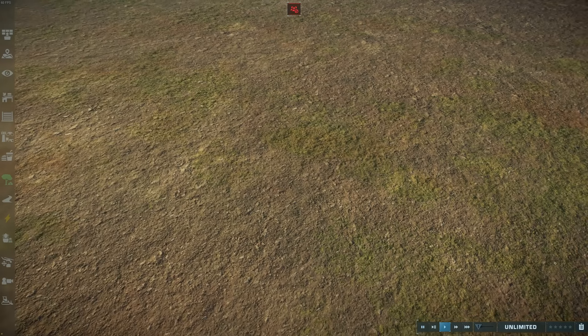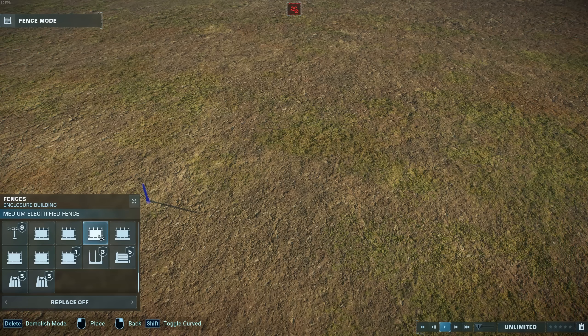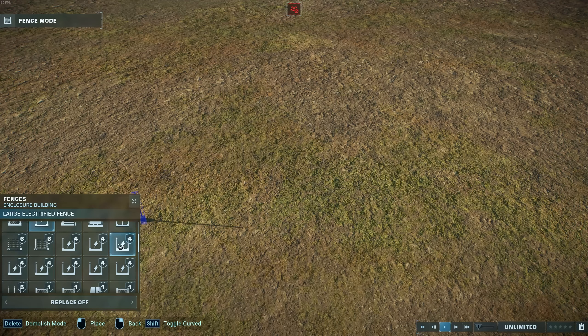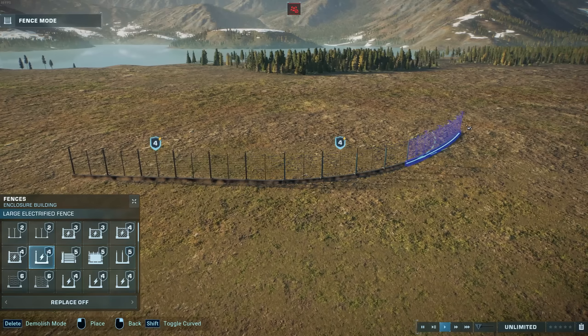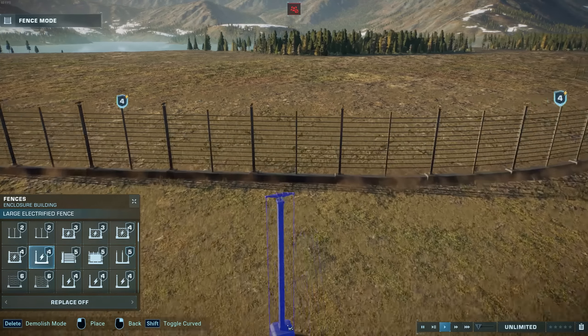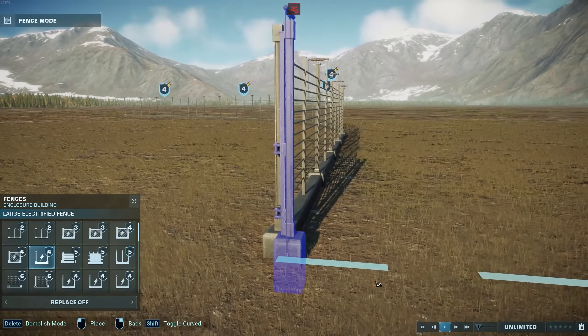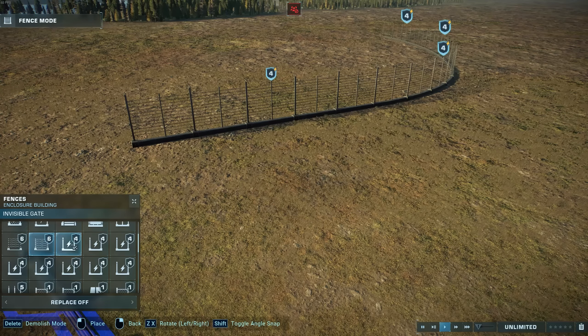All right, and with all that covered, we can finally get to the fences, of which there are quite a few now. But a lot of them are just different varieties of the same stuff. For example, this is what the vanilla Jurassic Park era fence looks like.